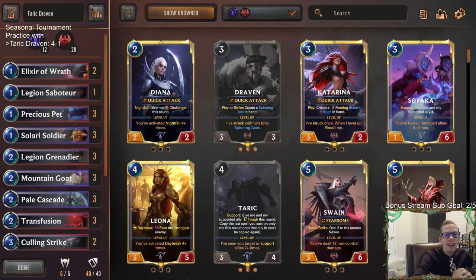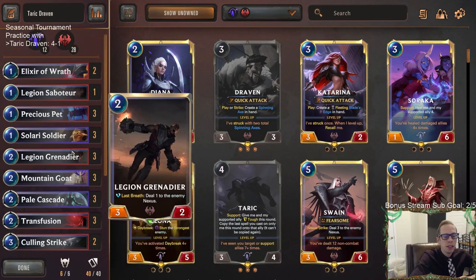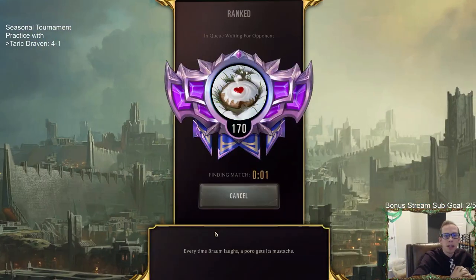Welcome everybody in Twitch chat and on YouTube for our second part of our seasonal tournament practice with Taric Draven. We split it up into four parts — four videos. We're going to get 20 practice games in today with Taric Draven. Tomorrow we'll have 20 practice games with Poros Give It All, then mid-range Frostbite on Saturday, and our seasonal tournament on Sunday. Let's get back to it — curving out, having pump spells, finishing the opponent off in quick games. That's what Taric Draven is about. Let's play five more games in ranked.